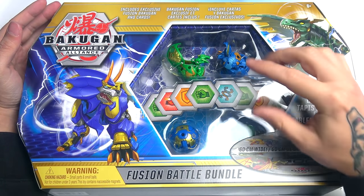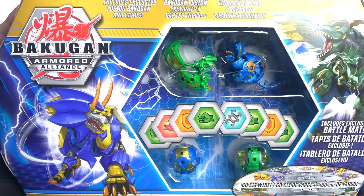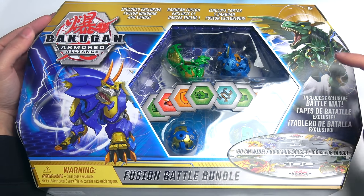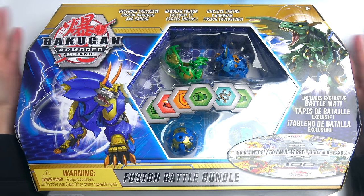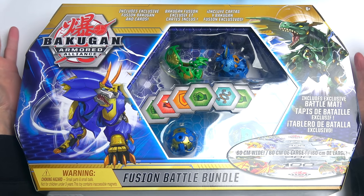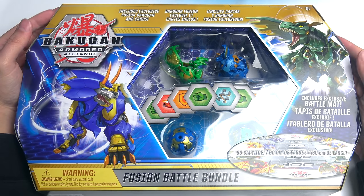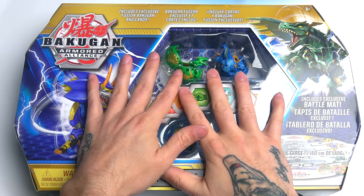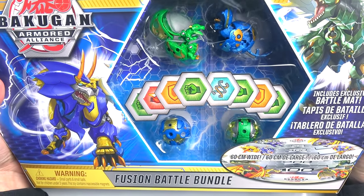But I actually bought this as well. Now, if you guys remember, when I unboxed that, I told you I actually bought something else at the Smith's Toy Store. That's right, guys — we have a Fusion Battle Bundle. I didn't even know this Fusion Bakugan was even out. It's so hard to get Bakugan in England that I have to keep an eye on eBay and stuff. So when I actually saw this stuff in stores in the UK, I was like, oh my, I need to get this.